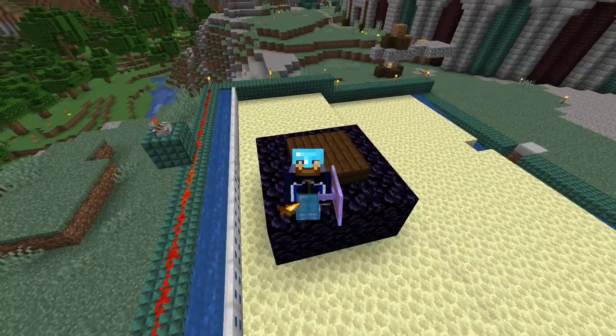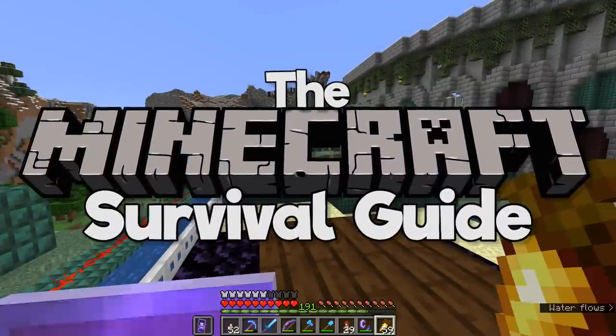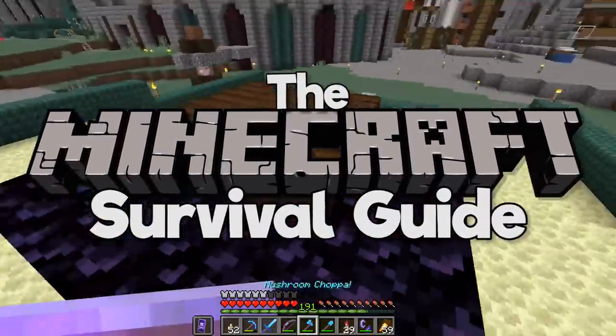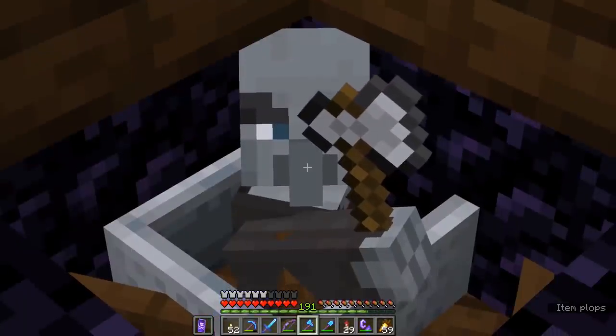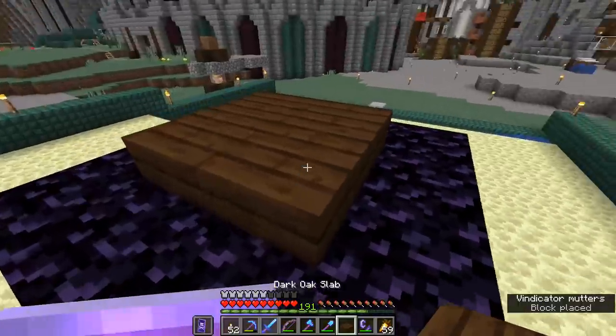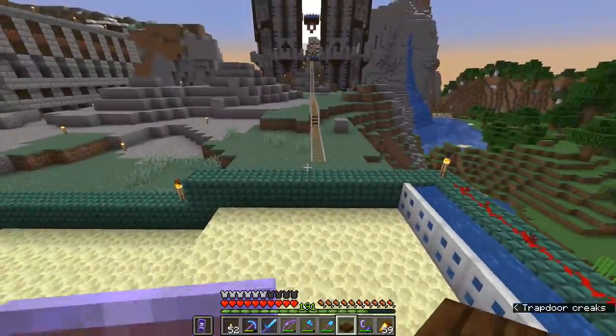Hello everyone, my name is PixelRiffs and welcome back to the Minecraft Survival Guide. Today we have ourselves a visitor — the Vindicator, soon to be named Johnny, who is going to be farming animals for us so we can trade with a few villagers in my big old trading hall here.